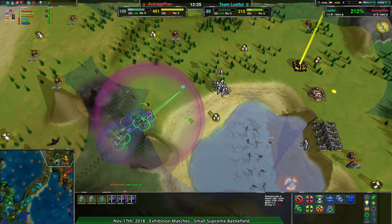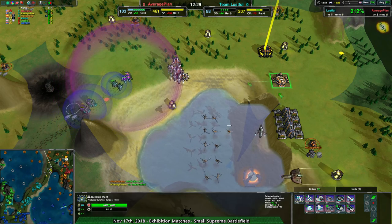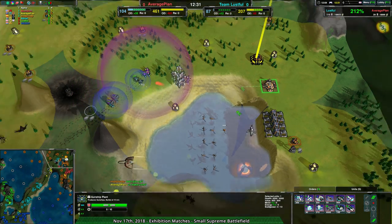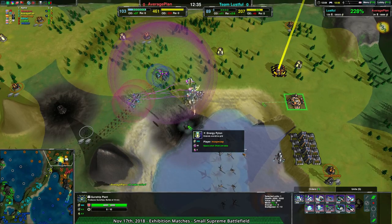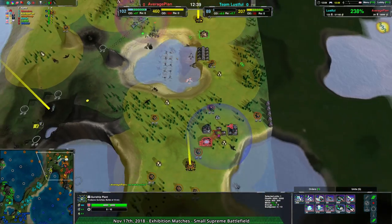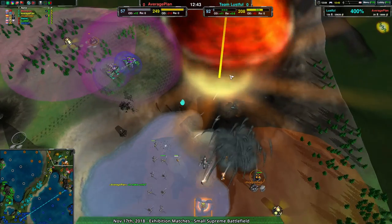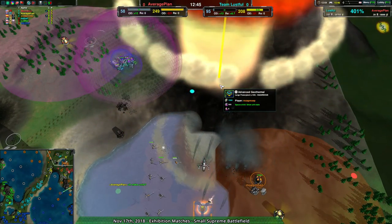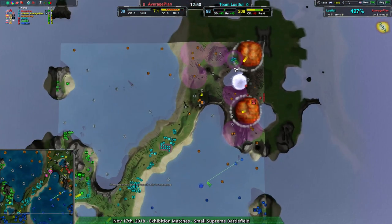Average Plan could deal with this — these caretakers are in range to start building anything. Average Plan, make units! Mup Mup has a great position to make units from. But nope — what on earth is happening? Oh, I know what that is — that's a slow-burn self-destruction.